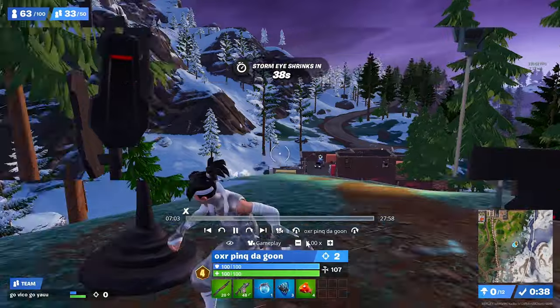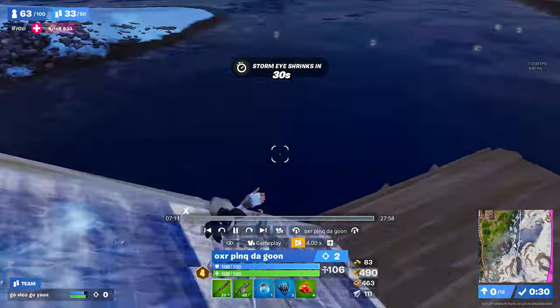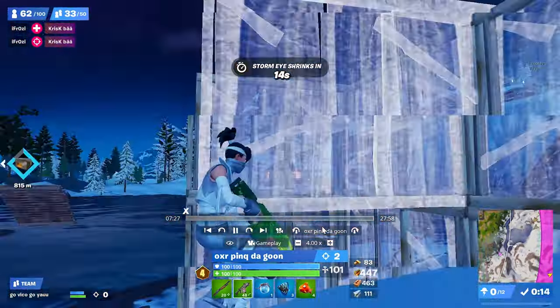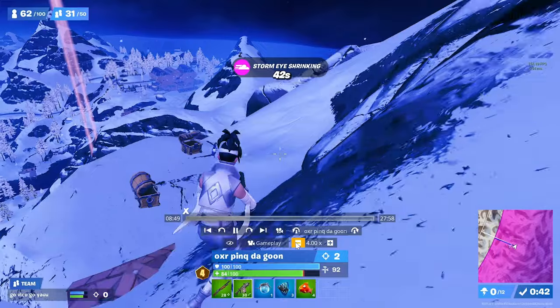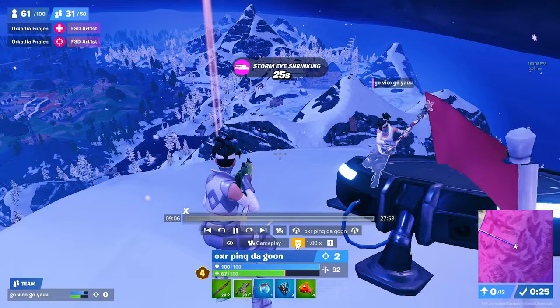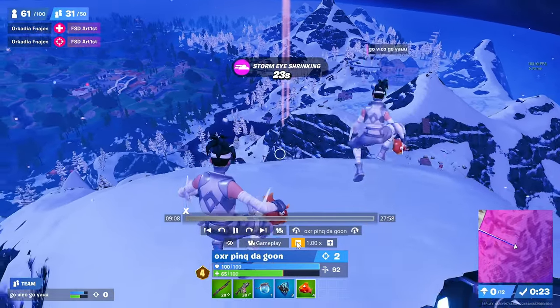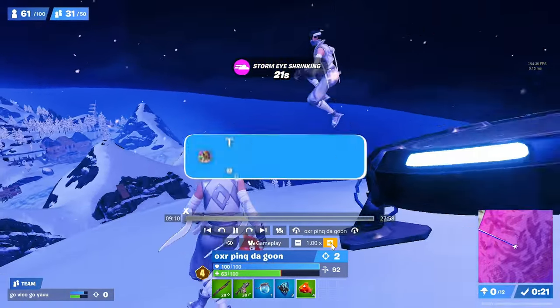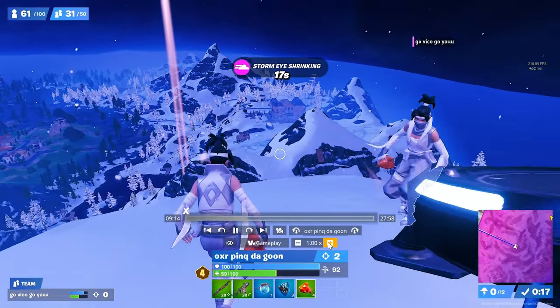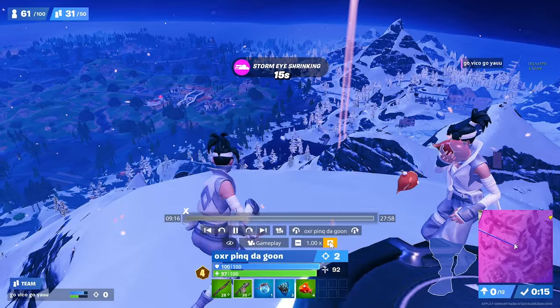They follow this exact same plan every single game. After they get forecast they double back, go into storm, and get all the extra floppers they left on the floor from earlier. Then they go up to this hill and do this every single zone. The key thing to take away is not their exact strategy but the fact they follow this structure — this pattern, this script — every single game. It's really important that you lay out what you want to do as a duo and stick to it as closely as possible.